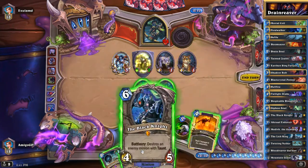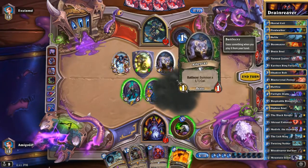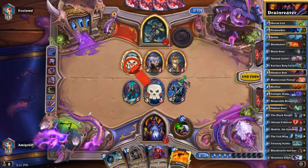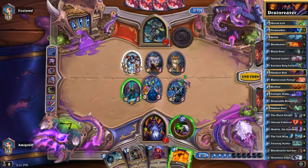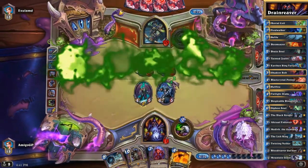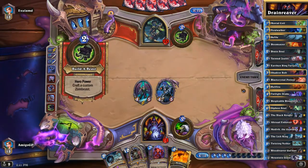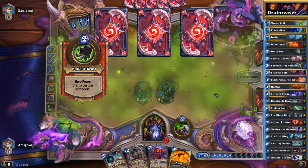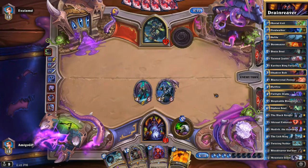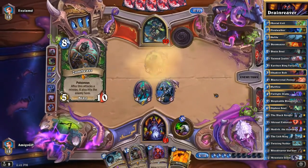We're going to Black Knight the Bear Shark. With the Urn of the Naaru we are trading for free, and we are going to go face with the Dreadlord and end our turn. The Dreadlord activates his ability and kills the two sad kitties. So now he's going to build a new Zombeast since he saw I played my Black Knight.